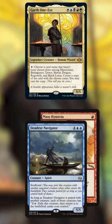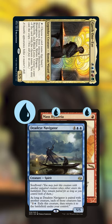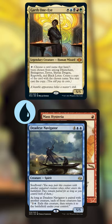Once we've assembled all three pieces of our combo, we can activate Garth, tapping him to cast Black Lotus for zero mana. We then sacrifice Lotus to produce three blue mana. We use two of that mana to activate Deadeye Navigator, exiling Garth and returning him to the battlefield untapped as a new Garth.